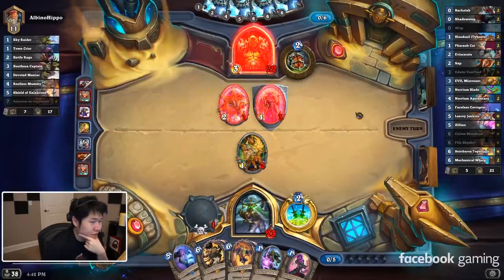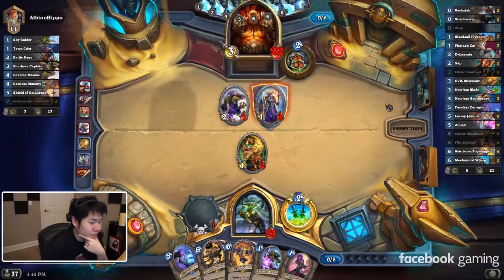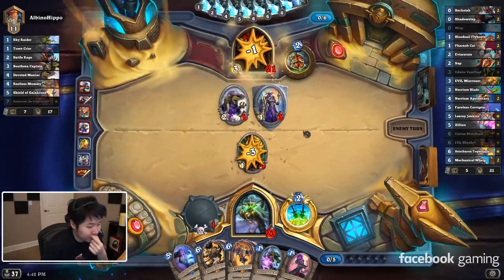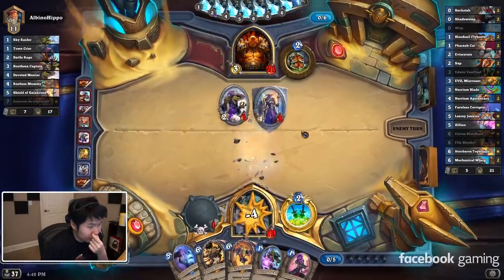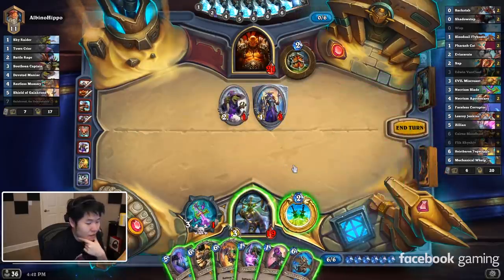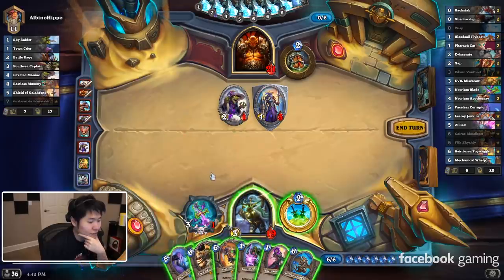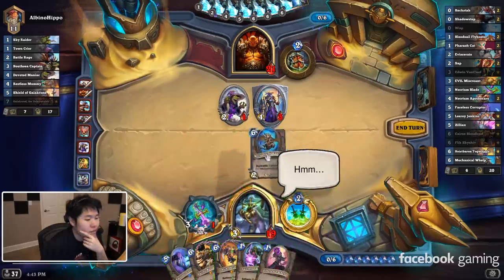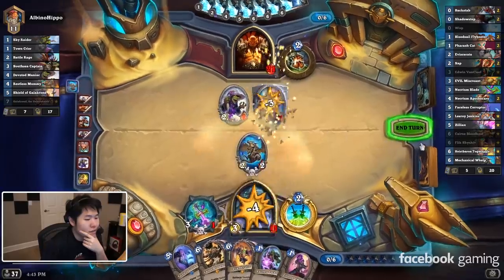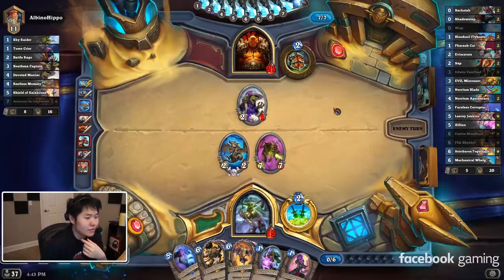Oh my god, that's so much value for him. I'm going down pretty low right now — 2, 4, 5s or 9/9 worth of stats versus 8/10 worth of stats that can double trade. Yeah, my health total is really low, and he's running pirates with Invoke direct damage, so I need to find my Zilliax.